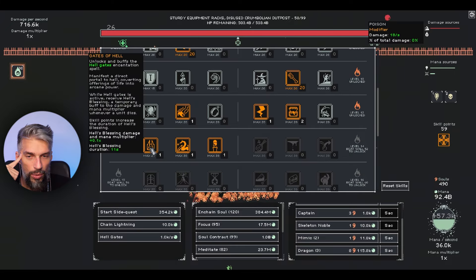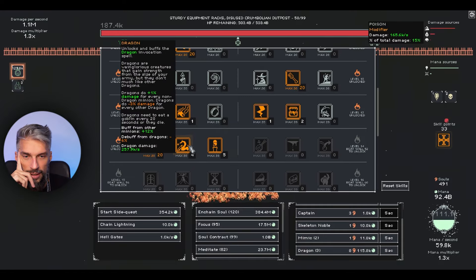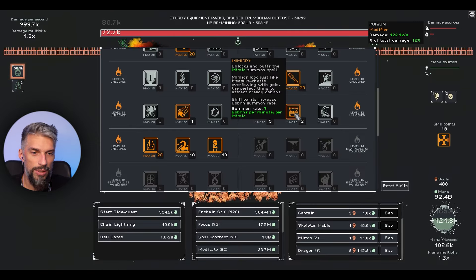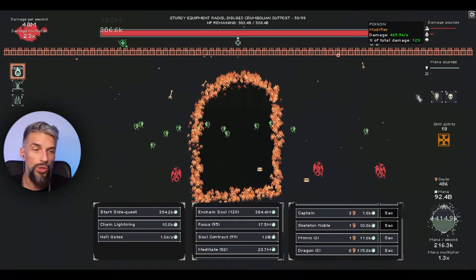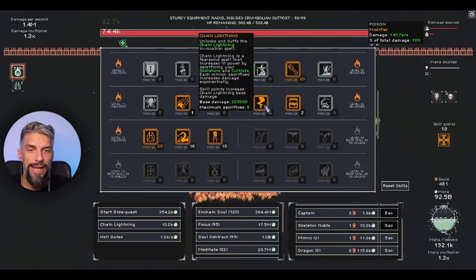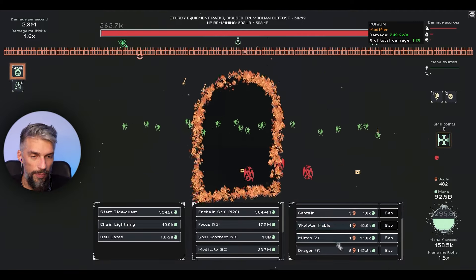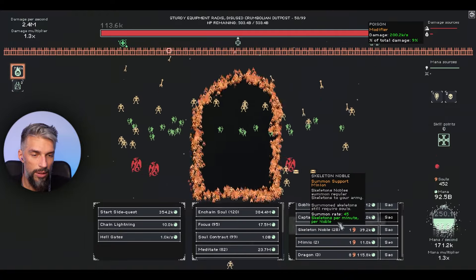Let's max out the skeleton bones, skeleton nobles. We have the explosion already. Let's max out the dragons at level 10 - not sure how useful they are. The dragons stay, which is good enough. Rupture still has the same maximum, so we don't need spiders. Hell blessing will be nice. For the remaining points: chain lightning maxed out, and some blight ghasts. Then we need around 80-100 captains and enough skeleton nobles.